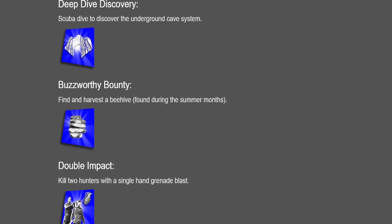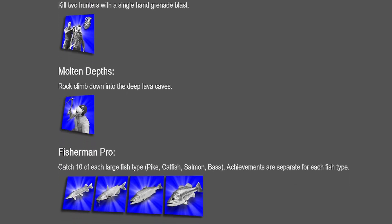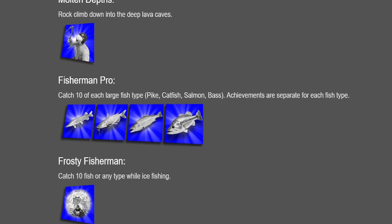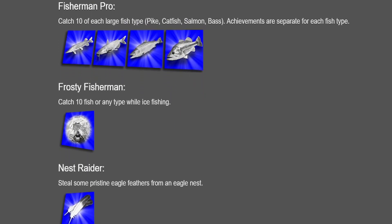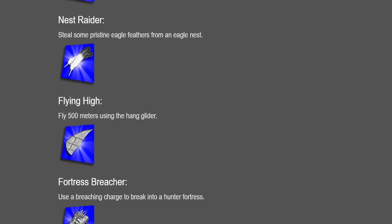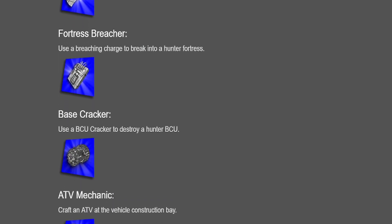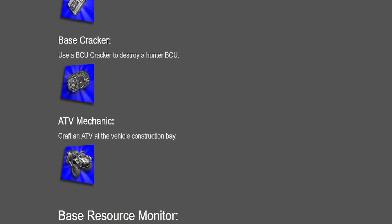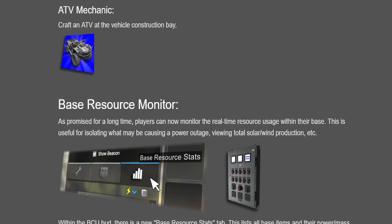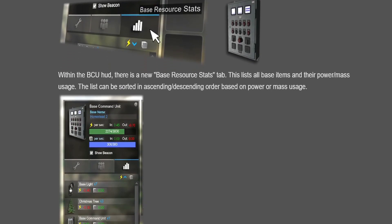I thought crafting using storage would mean that if you went to your BCU and needed to craft something, it would take it out of storage — but it doesn't. You've got to have the storage open and still get the stuff out before it even shows that you can make it. But you don't have to click on the stuff to put it in your inventory; just open the box and you can repair and build whatever you need because it has availability to it.